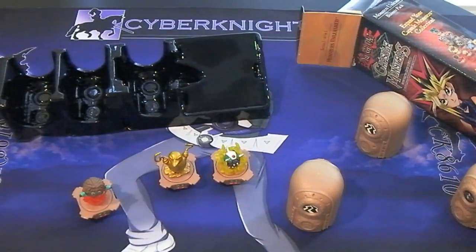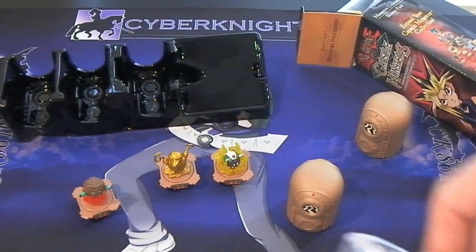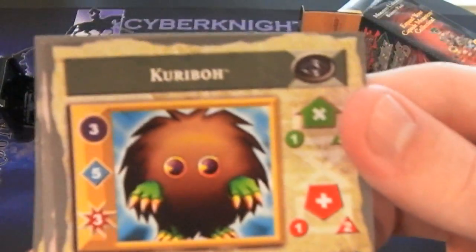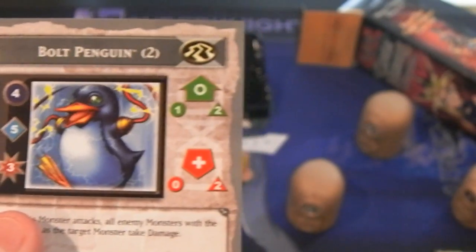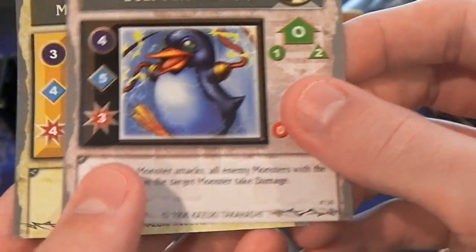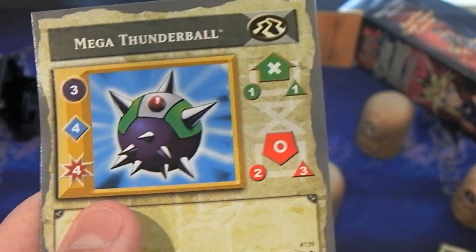I don't know how the game works at all. Open up the little plastic thing — they come with the little mini cards for the game. And we'll see the names of all of them. Of course, Kribo — we knew that one though. There's like attribute stuff. Bolt Penguin — I was close, I know it had something to do with lightning or whatever. And Mega Thunderball.